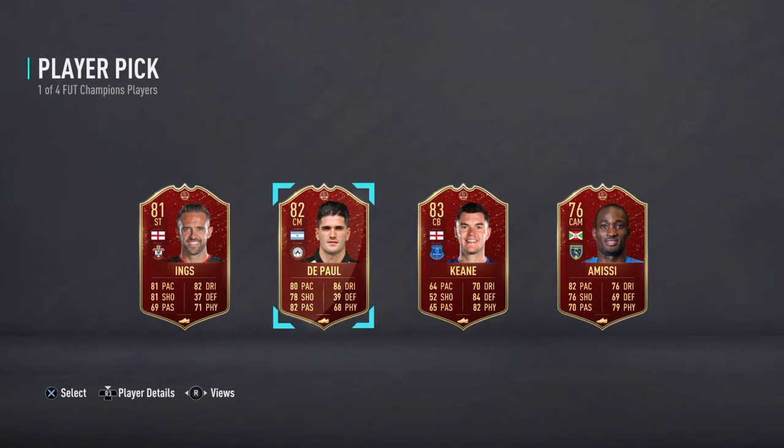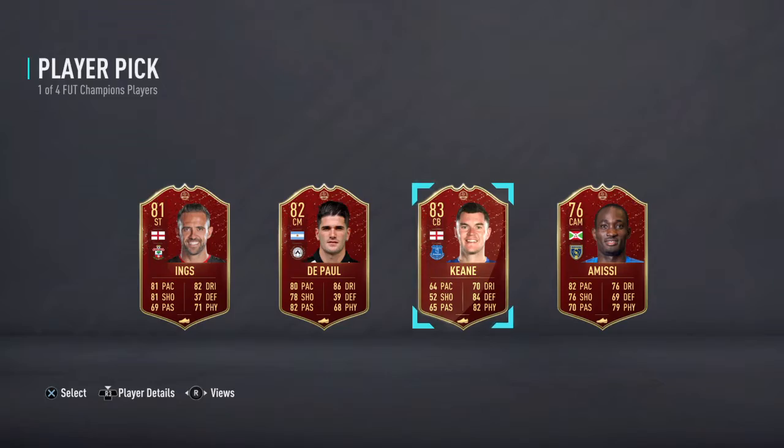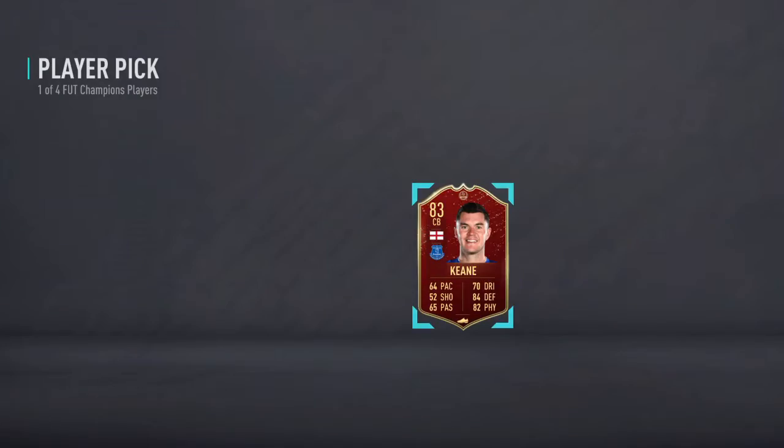We've got Keane in the pool. I'm probably looking for a Marcos or a Rashford - don't really want to go Keane with this pool. Keane looks okay as well but he's just a bit slow. Danny Ings... let's go for working.